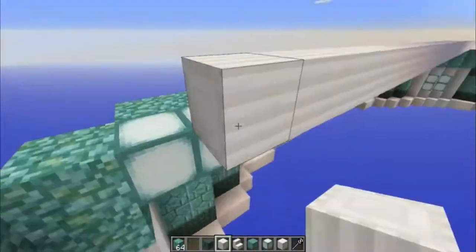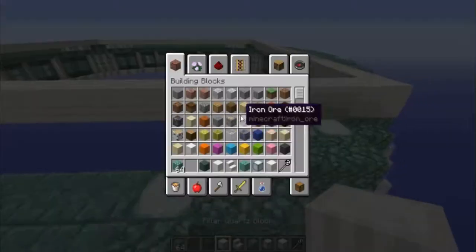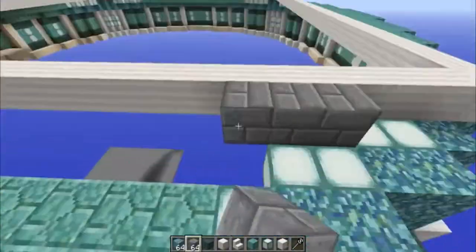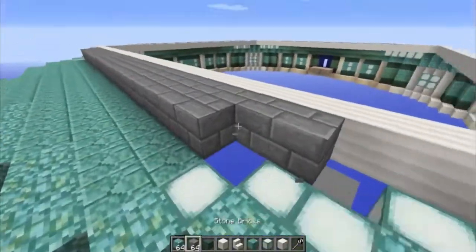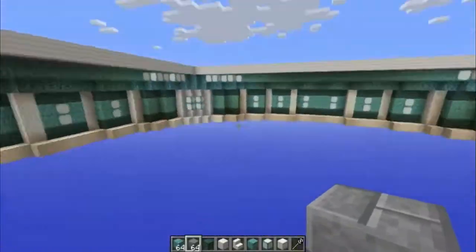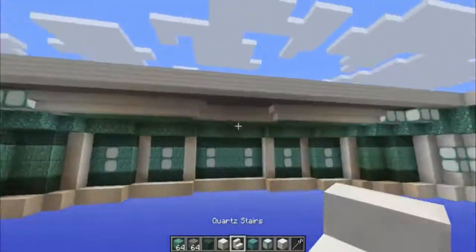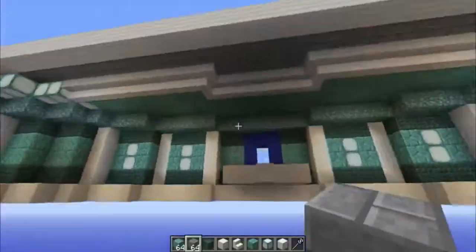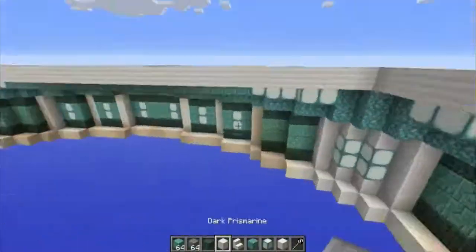I brought the prismarine bricks out one more. And then instead of trying to do a whole spherical roof, I decided to make things a little bit different by building a pillar quartz square there. And then filled the gaps in with stone brick to give it that transition. And added this sort of lip to make it not just one solid piece, so it kind of links it all together. And covered over the back of it.